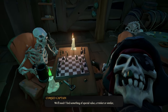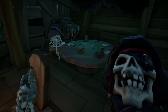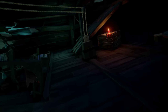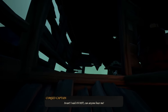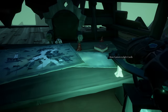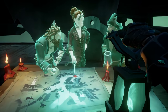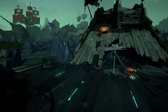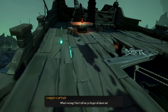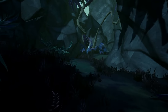Grab the Cursed Captain's head — he'll tell you through dialogue that you need to get a buy-in for the chess game. To find the buy-in clue, go back to the tavern, make your way up the ramp, and find the captain's quarters. There's a table with a candle — light it up and you'll see the first clue for finding the buy-in. Before you leave, turn around and go to the top of the tavern. There's another Cursed Captain book up there — read it.